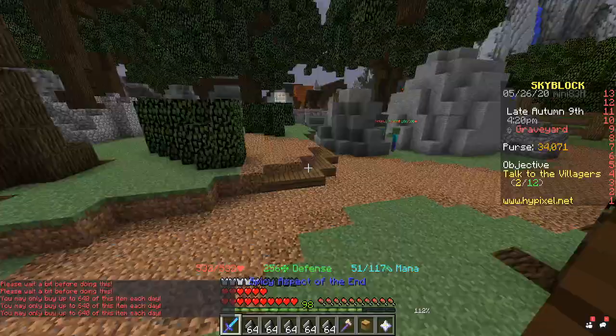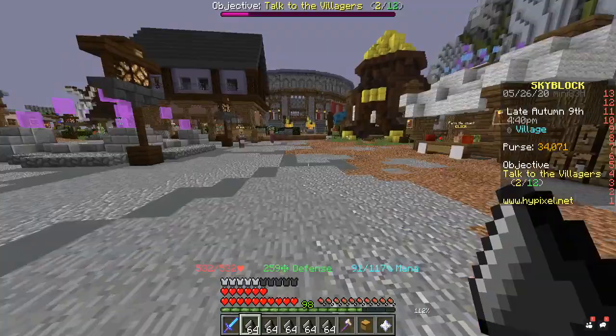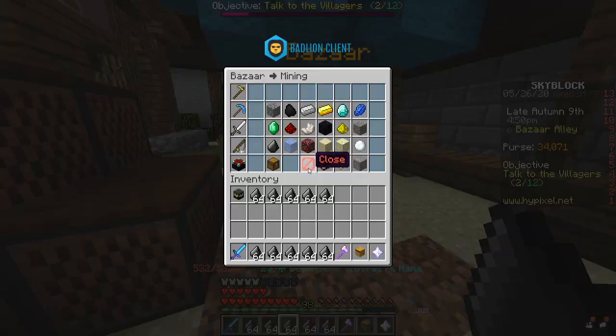Flint is 6 coins per flint here so I'm going to buy as much as I can. The reason this works is because these are such high demand items — you can't buy enough from the merchants to cover what you need, so everyone's buying on the bazaar for higher than what they can get from merchants. We're going to go to the bazaar with the flint and see how much we can make.